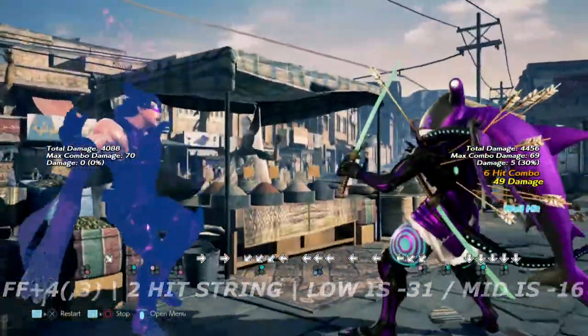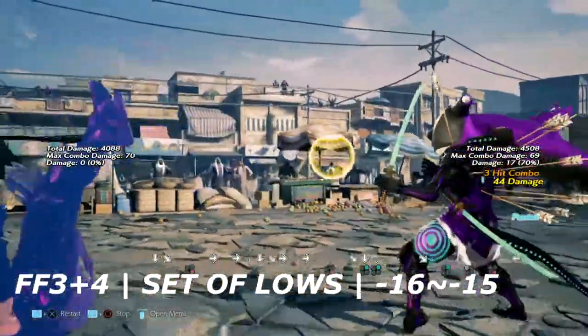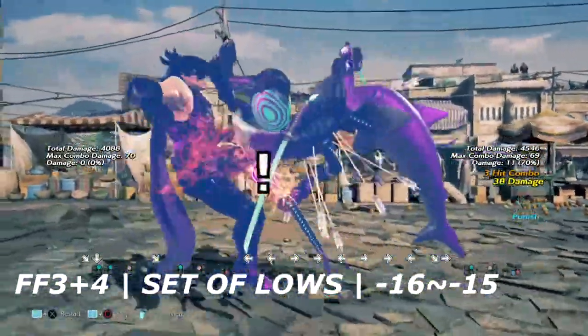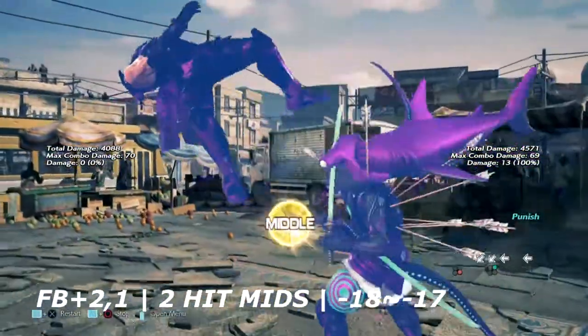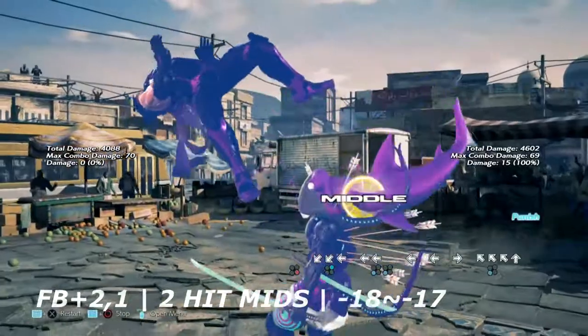Up next is forward 4, 3+4 — these are a set of lows that are low punishable on block depending on the range, but if you do block it you can still launch this. This is forward 4, back 2,1 — a double set of mids — it's negative 18 on block.